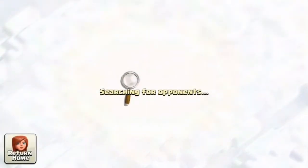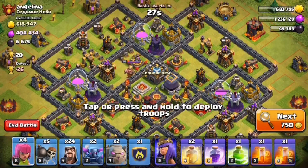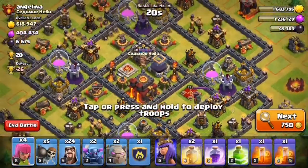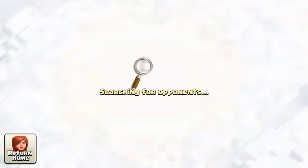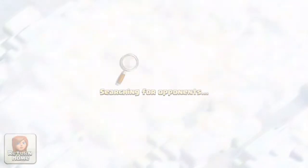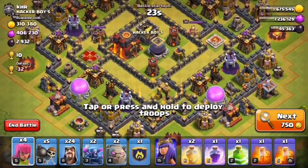It's a TH10, let it be. Again a TH10 — skip. This one also has good loot but we can't get even one star on it. Another TH10 — skip. Too much time in the clouds. TH11 — no. Give me a good base. Another TH10. Oh, it's a TH10 but wait — it has no inferno towers!